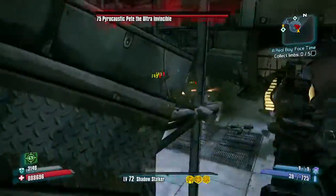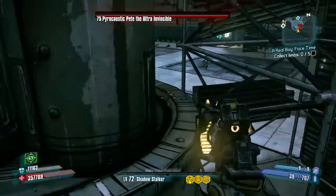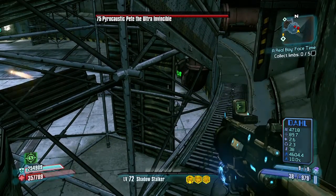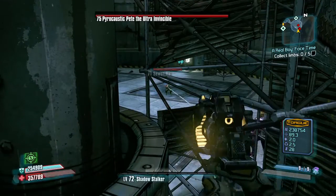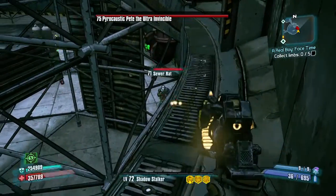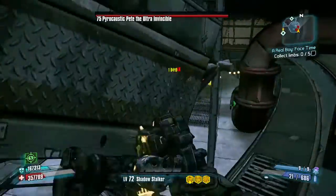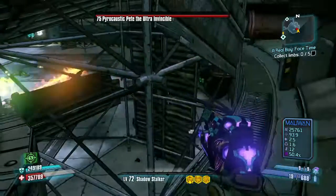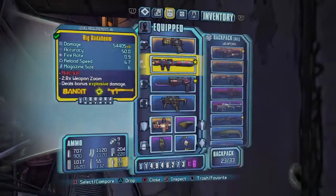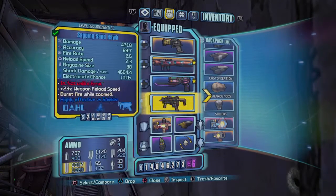Now you just want to clear out the rats. Health-wise you don't really have to worry if you have the Grog Nozzle, because the Grog Nozzle regenerates your health as well. Once you're done and you're back up here again, just switch back to your stuff.